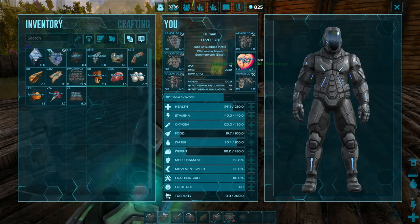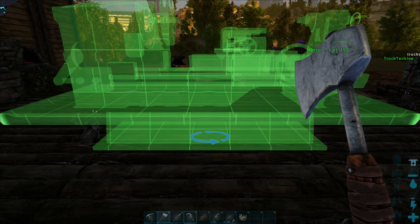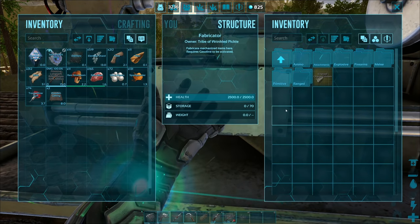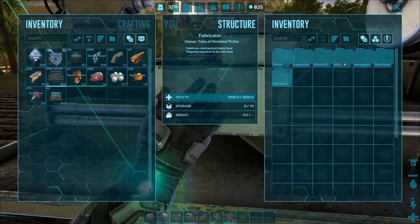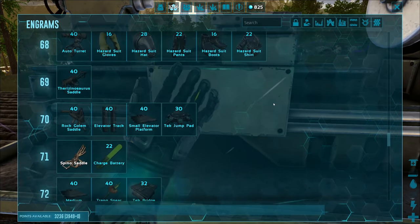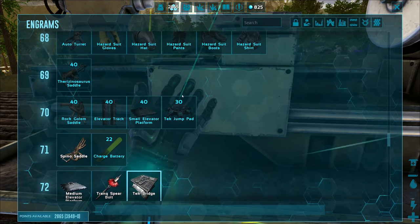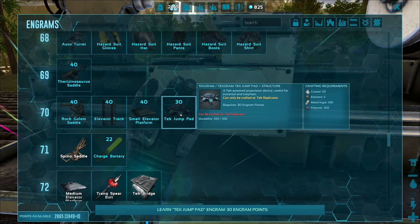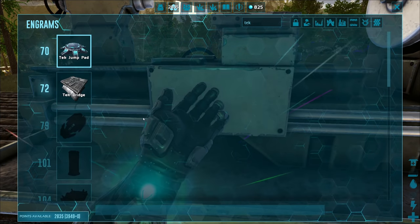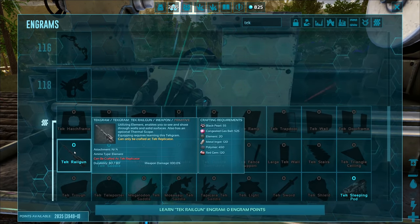Let's get the fabricator placed — maybe right here. Accessing it, we have charge, armor, composites, electrical, miscellaneous, navigation, structures, weapons. I need to spend engram points on a lot of stuff. A tek bridge — that sounds amazing! Tek jump pad, tek replicator — where's the tek replicator? Let me search 'tek'... tek railgun, tek sleeping pod... where is the tek replicator?